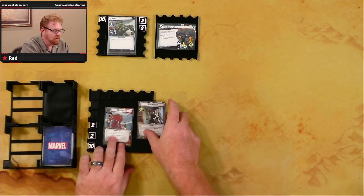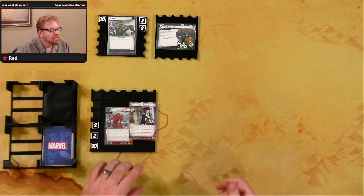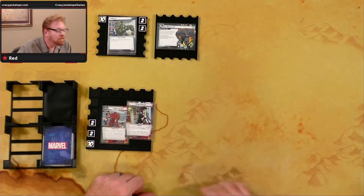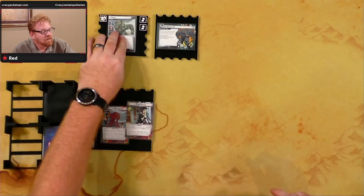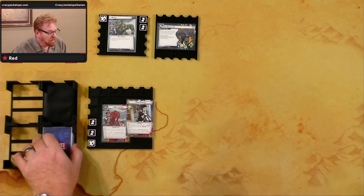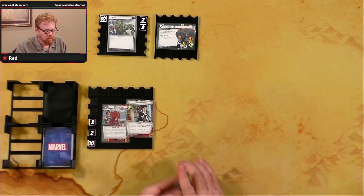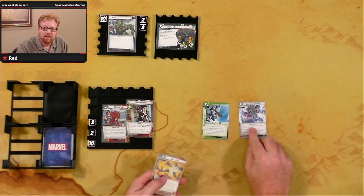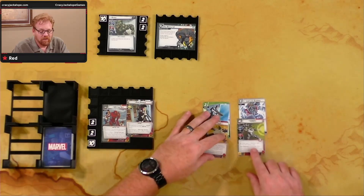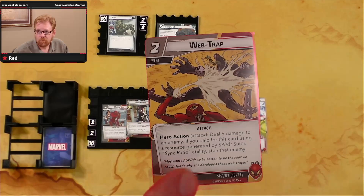Let's get ready to play. Penny Parker has full recovery and the Spider Suit is active side up. We're going against Rhino — 14 hit points, Break-In out there, no threat. Standard Rhino. We're going to draw up to Penny Parker's hand size of four. We've got Energy Barrier, Limitless Stamina (a new card), Web Trap, and Venom.